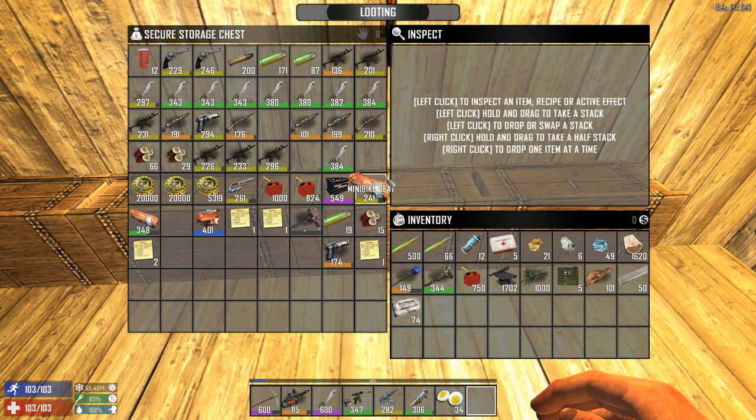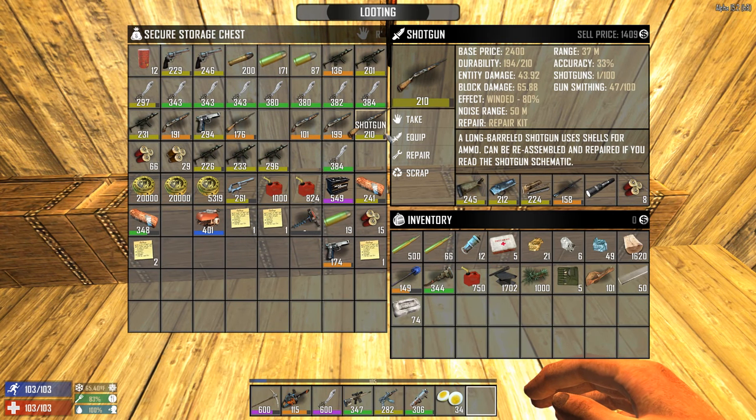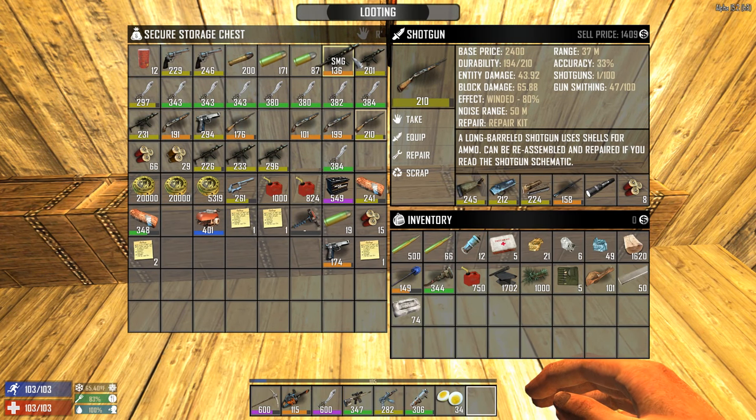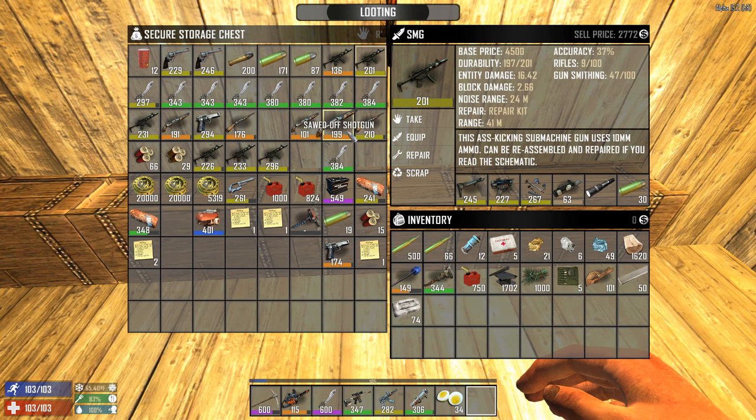What will I do with all these guns? I don't really need them - I mean, SMG is great, shotgun is great, but I got an AK and sniper rifle so I don't need the rest. I think I'm gonna sell them to the trader. They have a nice price - the better the quality, the nicer the price.